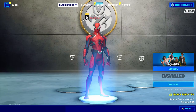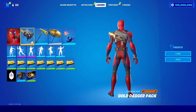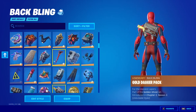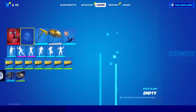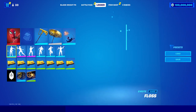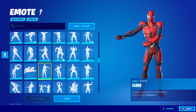You can equip any skin and it will appear in the lobby. You can also change your back bling to any of the options or set no back bling, change your pickaxe to anything you want, and change all your emotes to whichever ones you want. Then you can go back to the lobby and use them.